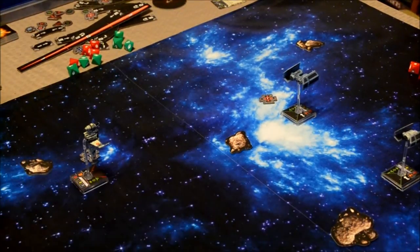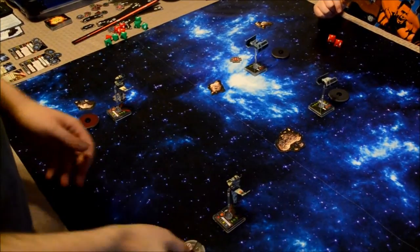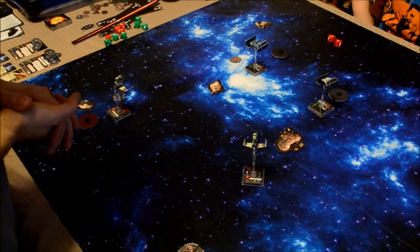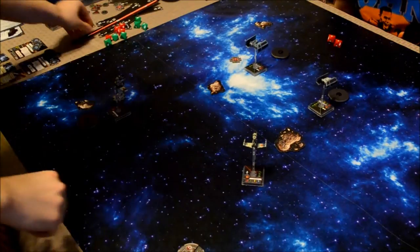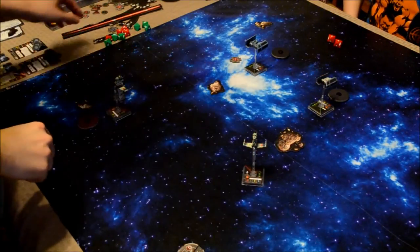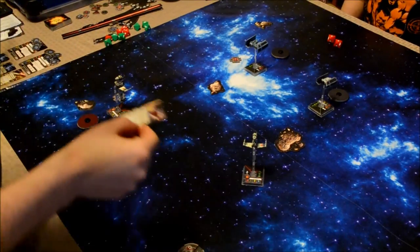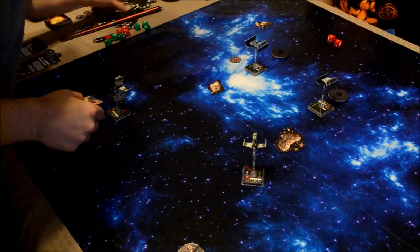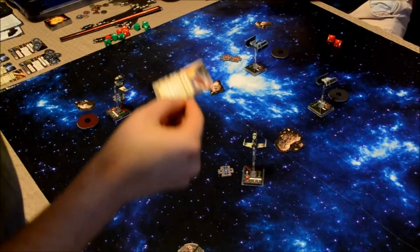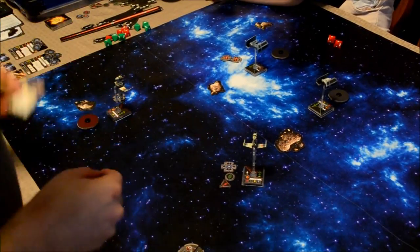Back to the planning phase. Movement starting with pilot skill six. One slight left — and I have Ibtisam. I'm going to use my Push the Limit ability. First I perform a target lock action: tokens E and E. Push the Limit says: once per round, after you perform an action, you may perform one free action shown in your action bar, then receive one stress token. So I'll take a focus action and then receive my stress token. That concludes movement for Ibtisam.